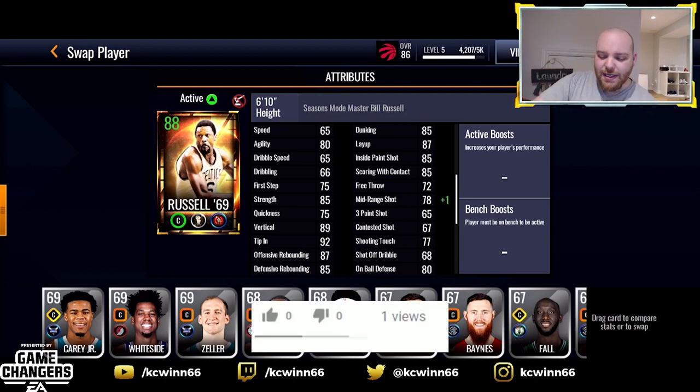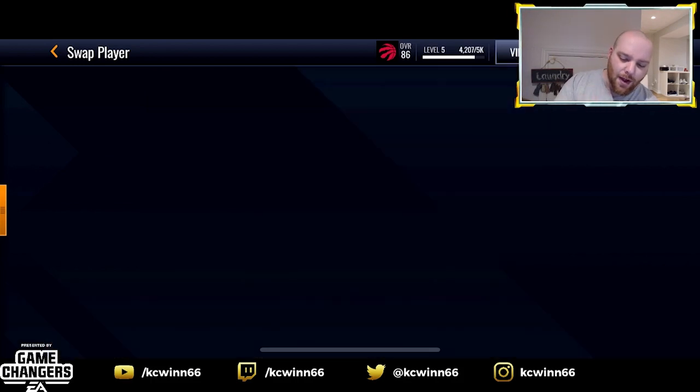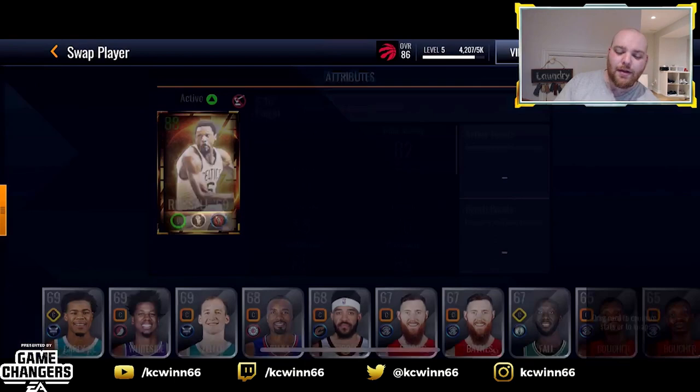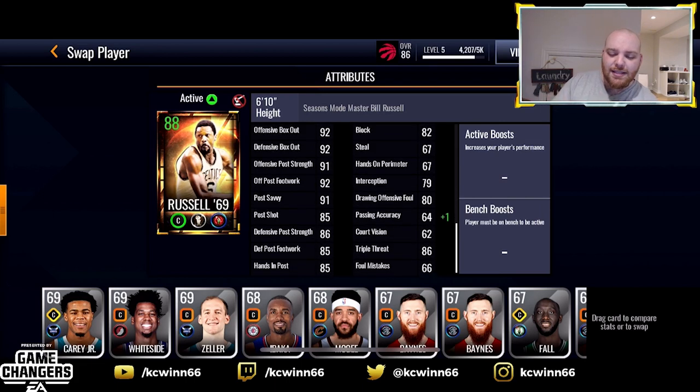He's got a 65 speed — that's gonna hurt — but 80 agility is decent, 85 strength is pretty good, 89 vertical, 92 tip-in, 87 and 85 offensive and defensive rebounding. That feels low — if I'm not mistaken, that's not higher than Scottie Pippen. Scottie Pippen was apparently better at rebounding than Bill Russell, which is a completely ridiculous statement. 85 dunk, 87 layup, 85 inside paint shot. Scoring with contact — he can't really shoot, he's got a 65 three-point shot, slightly better than Rodman's, but a 78 mid-range which is slightly worse than Rodman's.